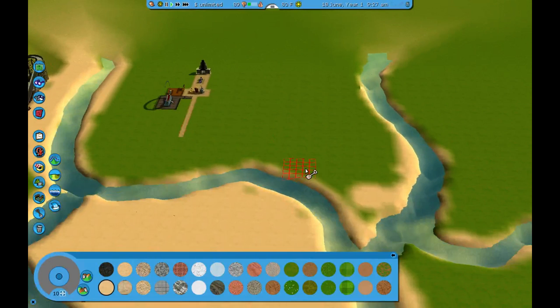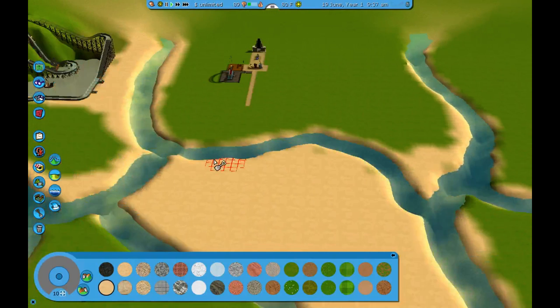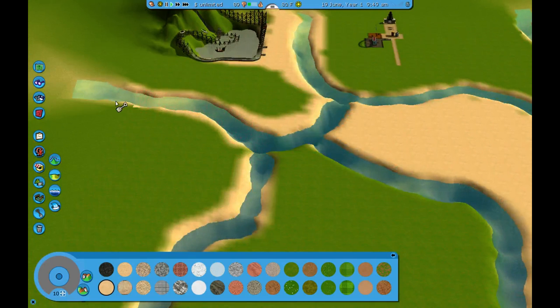Hey everybody, and welcome back to Let's Play RollerCoaster Tycoon 3 Sandbox Mode. We're working on our pirate park, as you can see. I've been going around and putting some sand banks on all of our rivers.